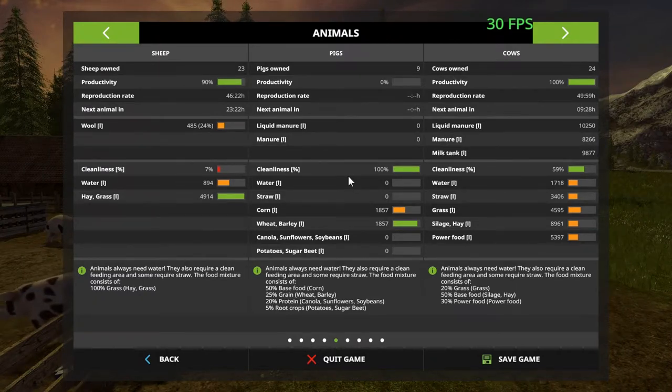So next time: water, straw, canola — see if the other two fields have gone to the next stage. We'll just make it happen. I'm going to call this one done. It's been Noble Rambler — I'll catch you guys later, bye.